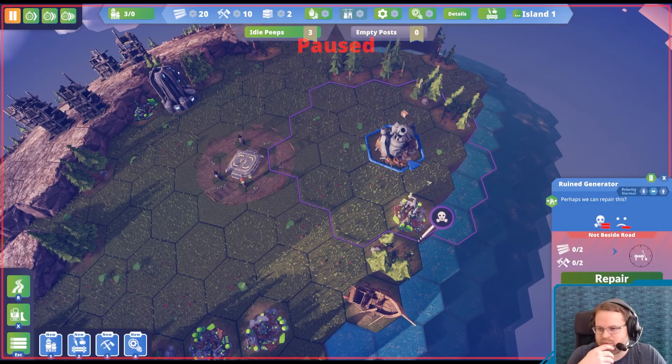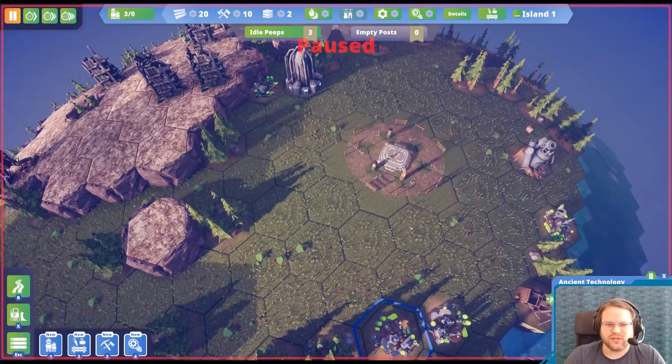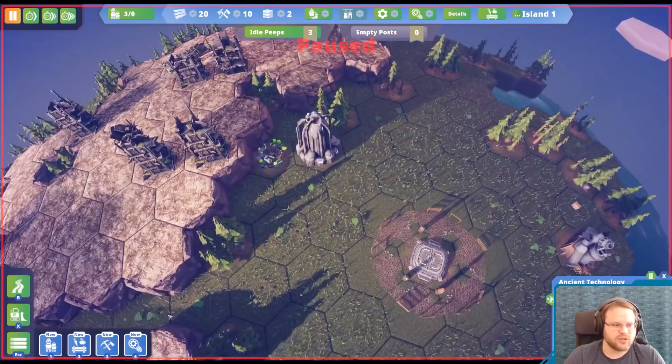So we've got to get to the transmogrifier — that's how we make tools. What is this? Runes generator. It does cause some pollution, so we want to stay away from that. We got some boats. I've got to make some neighborhoods, but I want to stay away from the pollution.